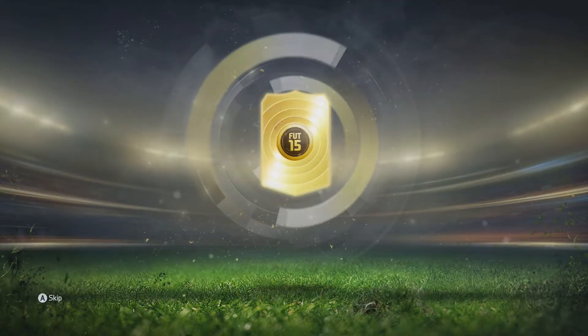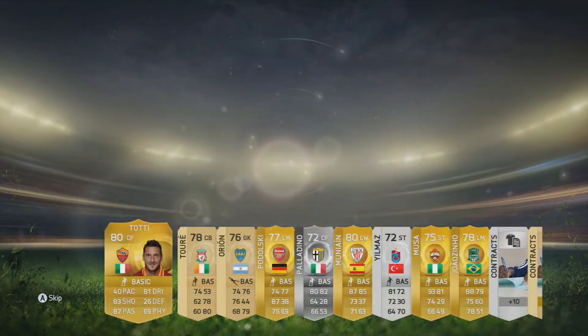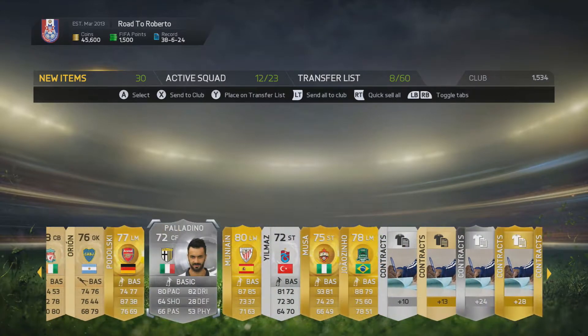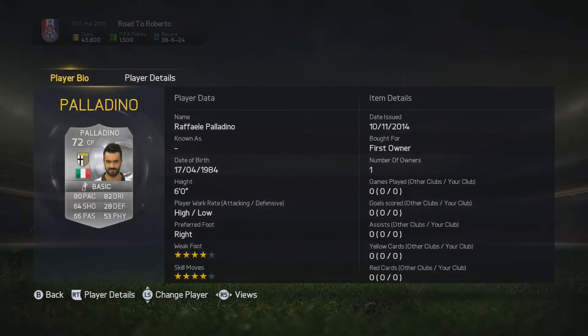In our first pack we get Totti and Podolsky, and a nice little shiny silver — but not really worth anything at all. So on to our next pack.